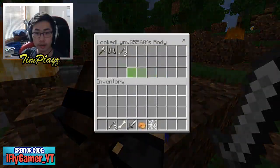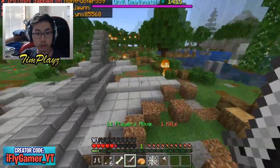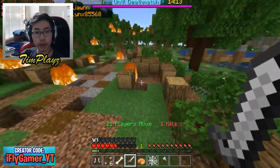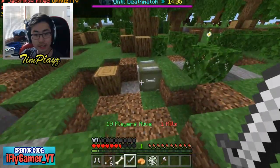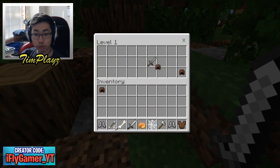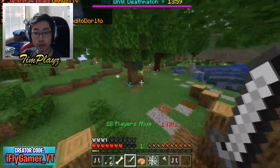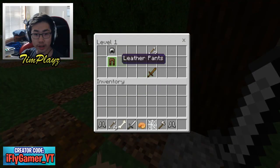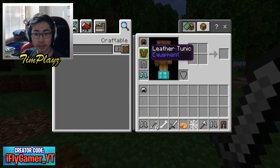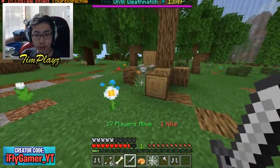Nice, we got him! We can loot his body by right clicking, okay, that's cool. Now we gotta get more loot though, we have no armor on so we gotta find these chests. I don't know what these chests look like. Is this a chest? That is a chest! Oh, we got some armor, let's put on some armor. These chests are actually hard to find because they're not bright yellow.